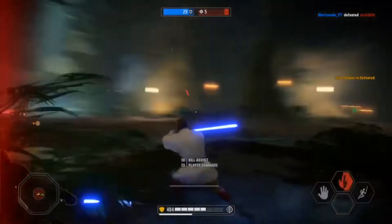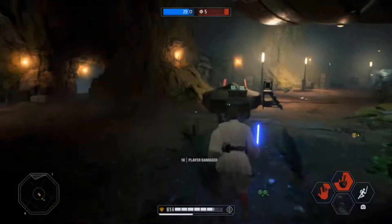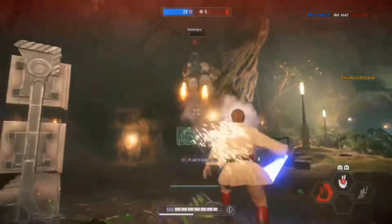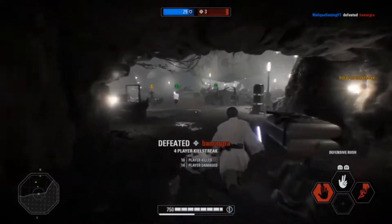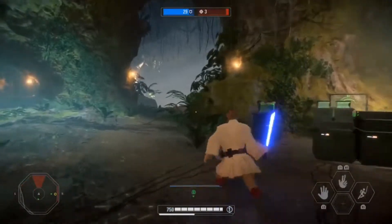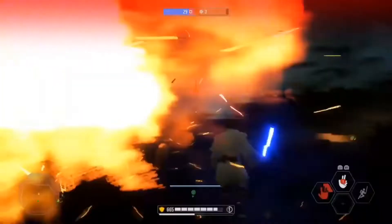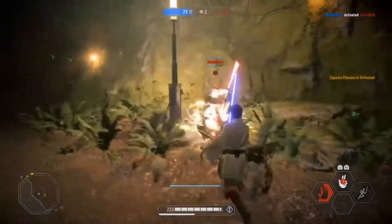Another tip: when using Obi-Wan's force push you can position the range of this attack in any direction — up, down, left or right. Depending on where you or your opponents are, you can aim the ability in their direction and then unleash it to hopefully get the kill. As you just saw there, Maul was blocking and I used my ability heading straight for him, but since he was blocking, my force push was ineffective against him.